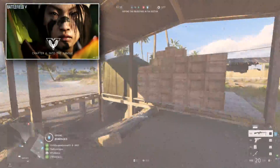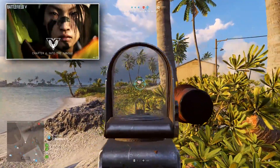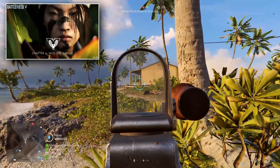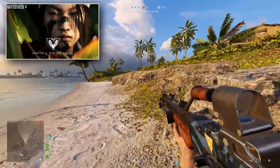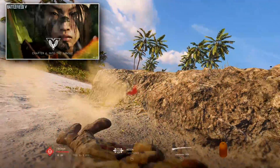The map has been teased quite a few times already, and based on leaked information from the game files — which is still not confirmed at this moment in time — we do know the map will have beaches, bunkers, outposts, and grassy open areas, as well as that dense jungle which will contain a river.